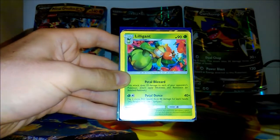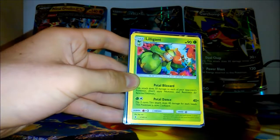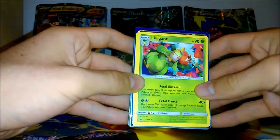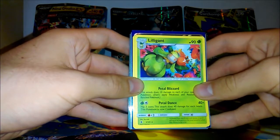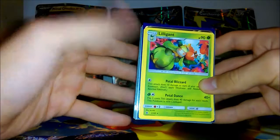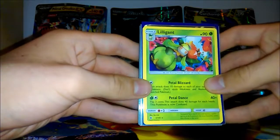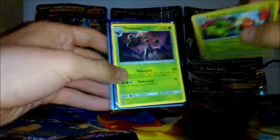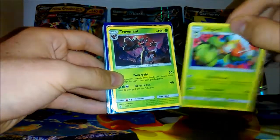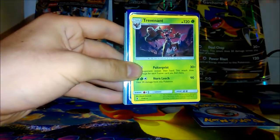As you can see, you flip 3 coins and it does 40 damage for each heads, but it also confuses itself. It wasn't too much of an issue. This card did come in handy because when you're in a pre-release, you're searching for evolution chains — those easy-to-get-out Pokemon you can put into your decks. I ran two of those Lilligants because I managed to get them in my starter deck.